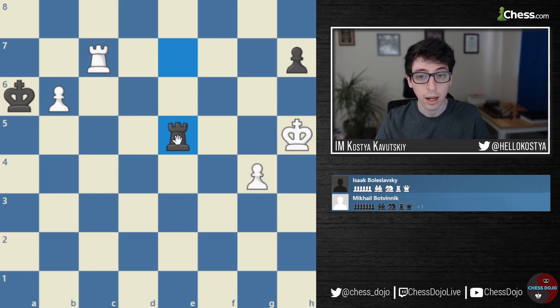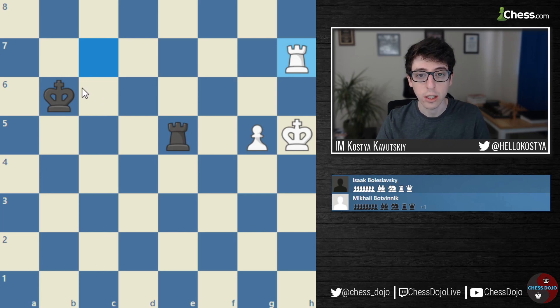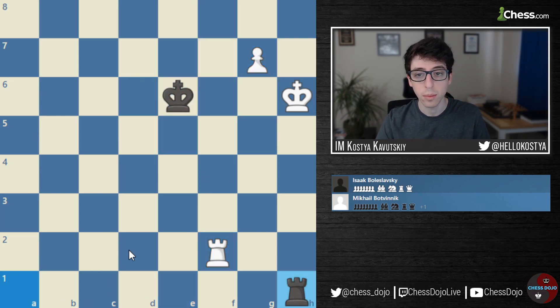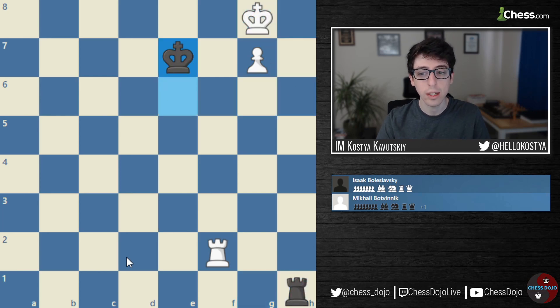White goes Rook to C7, allowing Black to give a check and finally take the B6 pawn. But now when White takes on H7, the King is too far away, and Black is simply not in time to defend. And eventually we're going to be reaching a simple Lucena endgame. If you don't know how to win this kind of position, I would strongly recommend you look up a video and learn how to do it — I'll leave a link in the description — because this is really one of the most important theoretical Rook endgames you need to know: how to win when you get your pawn all the way to the seventh rank.